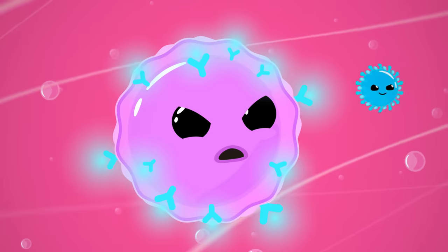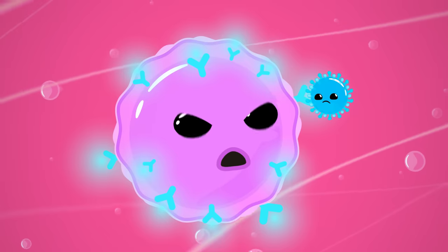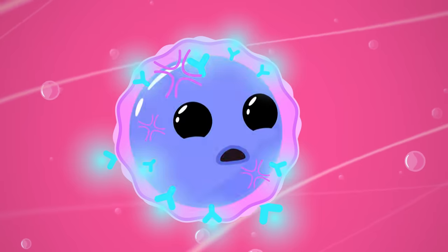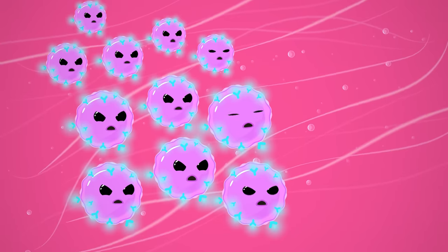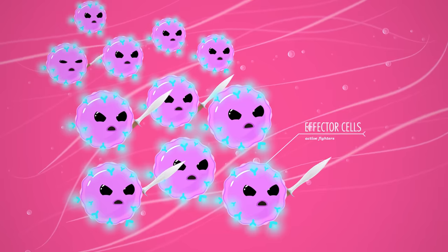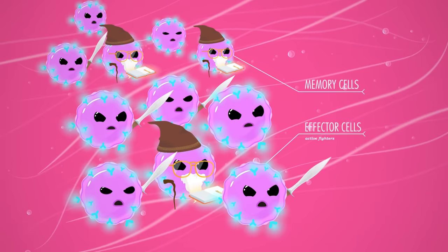Which brings us back to the flu virus. When the right B cell finally bumps into an antigen it has antibodies for, usually in a lymph node or in the spleen, and recognizes it, it binds to it. This summons the full power of the humoral immune response, and the cell basically goes into berserker mode. Once activated, the B cell starts cloning itself like crazy, quickly producing an army of similar cells, all with the instructions for the exact same antibodies that are designed to fight that one particular antigen. Most of these clones become active fighters, or effector cells, but a few become long-lived memory cells that preserve the genetic code for that specific, successful antibody. This ensures that if and when the antigen returns, there will be a prepared secondary immune response that's both stronger and faster than the first.